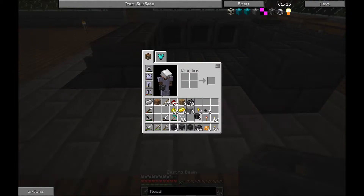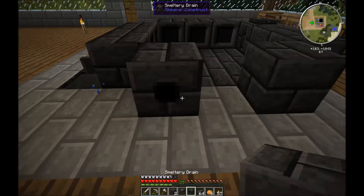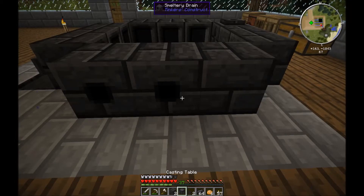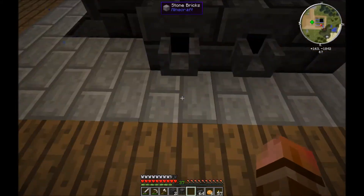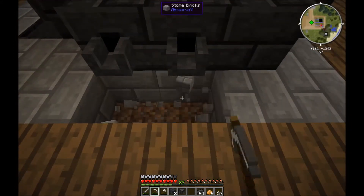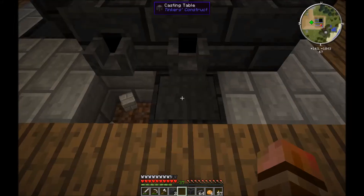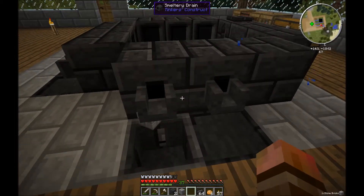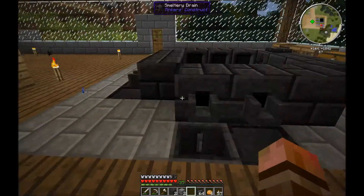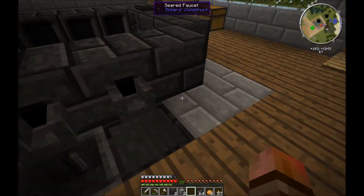So we take the drains and stick them on the floor here. Then you put your faucets on the drains. And down here we put our casting table. And over here, our basin. The casting table is used to make the brass or bronze castings. You put your bronze casting in, fill it with liquid, and it basically makes a tool of that material.